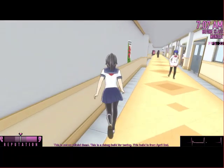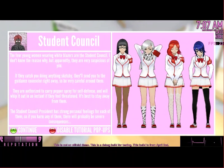Student council: the four young women wearing white blazers are the student council. Apparently they are very suspicious of you — if they catch you doing anything sketchy, they send you to the guidance counselor right away. They are authorized to carry pepper spray for self-defense and will use it in an instant if they feel threatened. It's best to stay away from them. The student council president has strong personal feelings for each one of them, so if you harm any of them there will probably be severe consequences. I like the redhead's tights, they're cute.